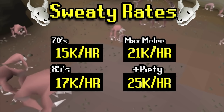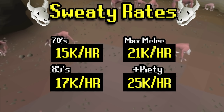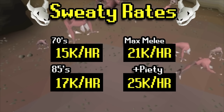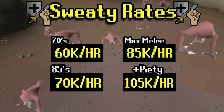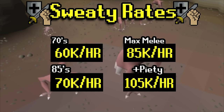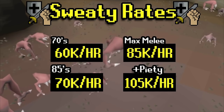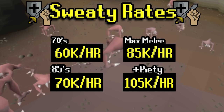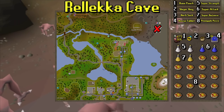In terms of the sweaty rates if you're going hard here: slayer XP rates range between 15k to 25k per hour, which isn't very good. 15k is even with base 70s in combat, so it can be lower than that. For melee XP, base rates range from 60k to 105k XP per hour at med to higher levels. The highest rates here are not anywhere near close to some of the other slayer guides, so it's not great — but the money you make makes it worth doing.